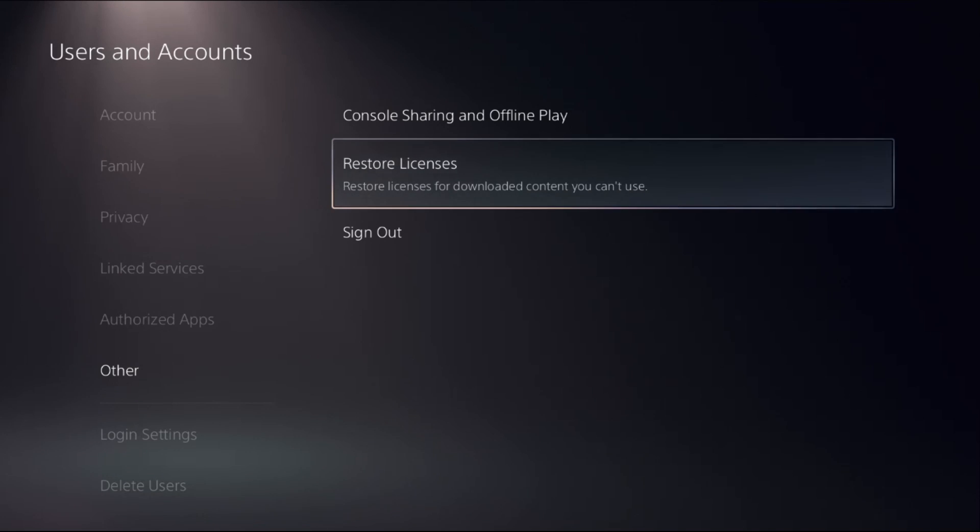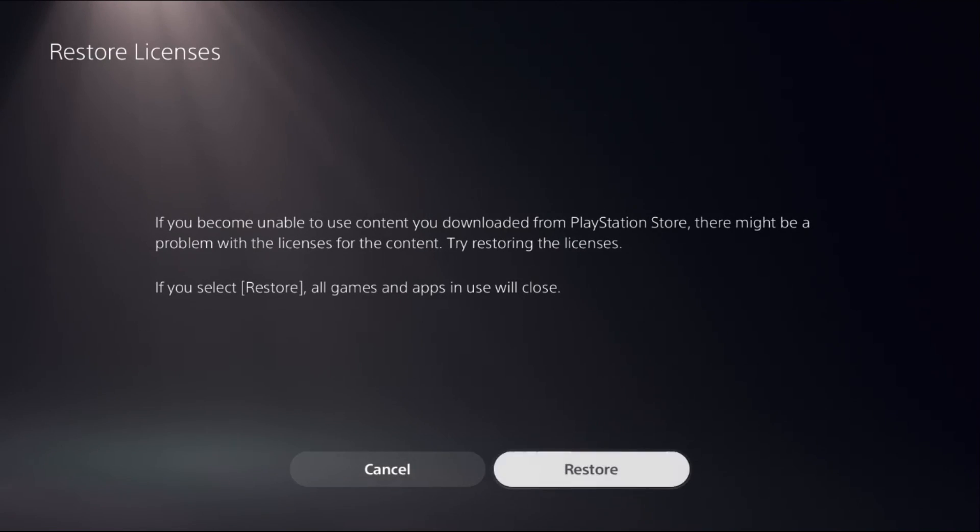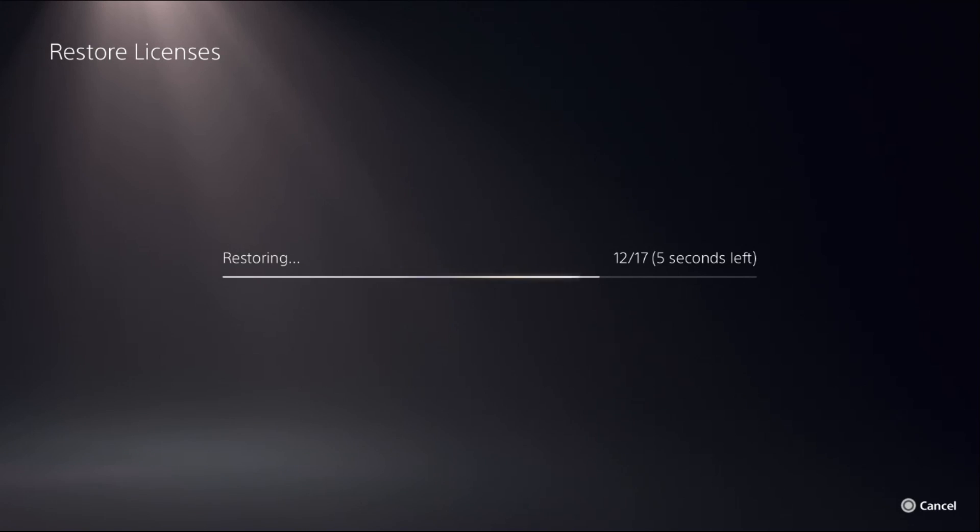On the right side, select Restore Licenses and choose Restore. This will take around four to five seconds to complete.